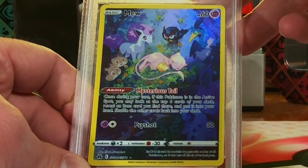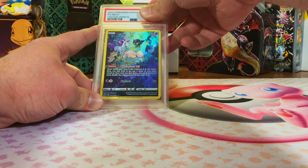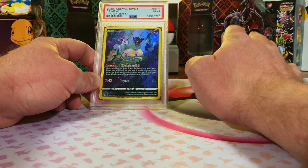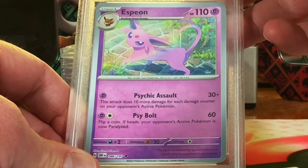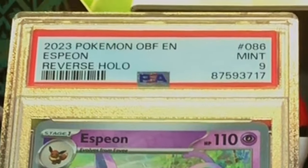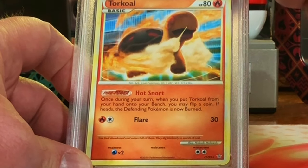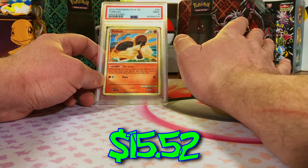The Galarian Gallery Mew from Crown Zenith — beautiful card, probably a nine, the centering is a little off. Mint 9. We've only gotten one 8; everything else is 9s and 10s. Espeon Reverse Holo from Obsidian Flames — probably a nine. Mint 9 — definitely some whitening issues. I love Espeon. Then Tyrogue Rare from HeartGold SoulSilver Unleashed — probably a nine. Yep, Mint 9. That's fine, I'll take it.